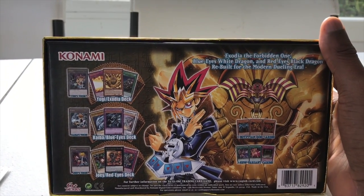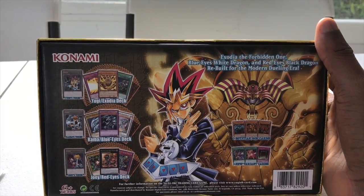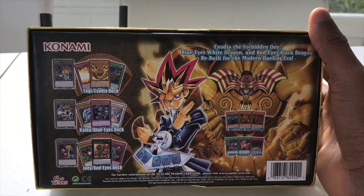Konami. Yugi Exodia deck, Kaiba Blue Eyes deck, and Joey Red Eyes deck. Exodia the Forbidden One, Blue Eyes White Dragon, and Red Eyes Black Dragon — rebuilt for the modern dueling era.